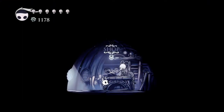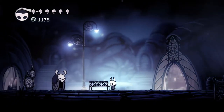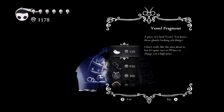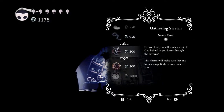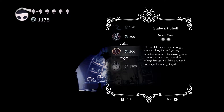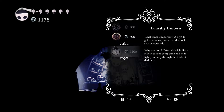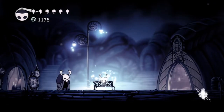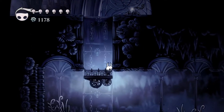Is this the map lady? I think it's the map lady - she's sold out. Let's try the other one. Vessel fragment, simple key, gathering swamp picks up Geo, more time to recover. I probably need that, don't I? Do you know what - I'm going to go back to Queen Station and leave my money in the bank. That seems like a sensible thing to do.